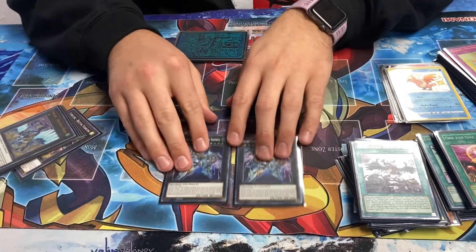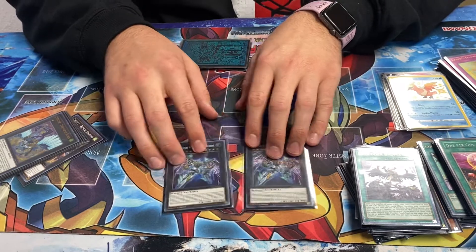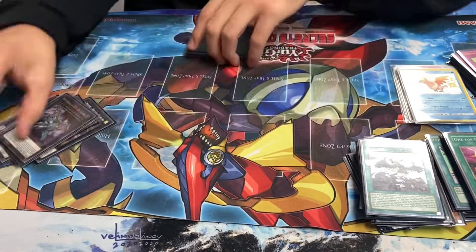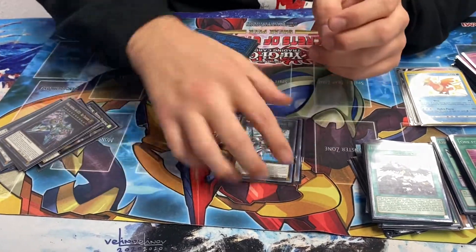Two Zeus. People don't expect the second Zeus, and it's really important because a lot of times they're going to stop your first Zeus. I just think Zeus is super good. And then the standard - Eureko Future, negate monster effects. Sticky. It's good.